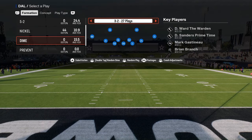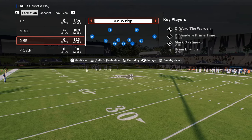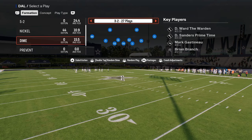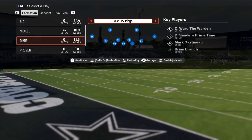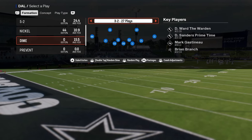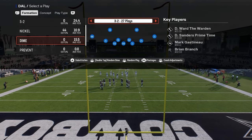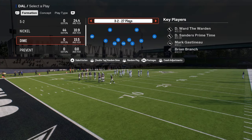How do I stop Tide out of 3-3-5-Odd? How do I stop the run out of 3-3-5-Cub? What I'm attempting to do in this video is put everything that I know about coverage in one video so you can look at how to stop the best formations in Madden, and cross-apply the information to whatever defense you are running.